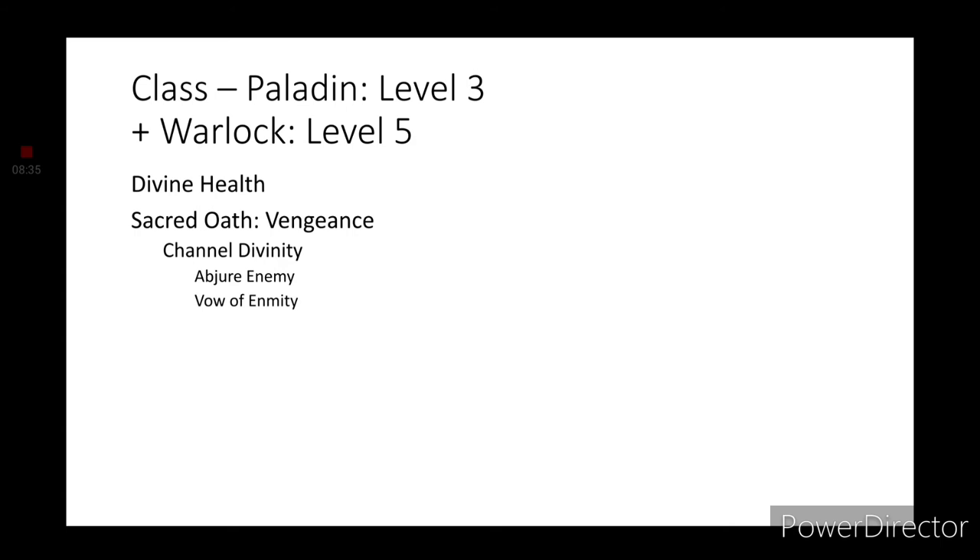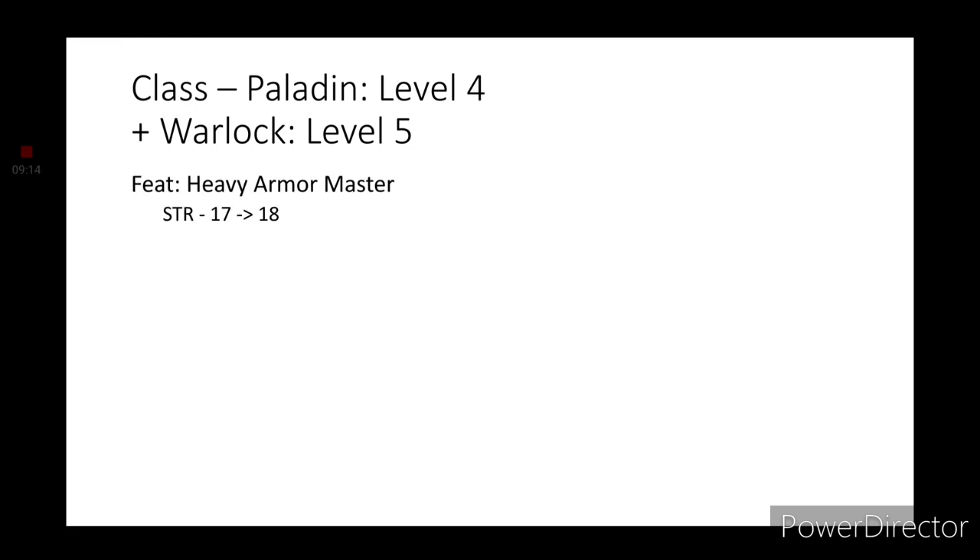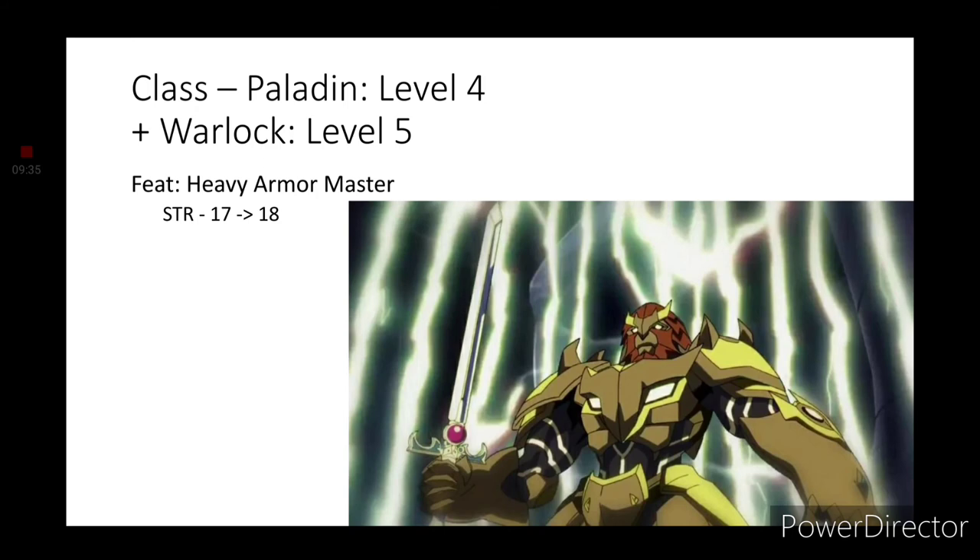Moving along to Paladin level 3, we get Divine Health and a Sacred Oath. A demon mummy just killed your father and you want vengeance, so the Oath of Vengeance is going to be your Oath. You can also go with Oath of the Crown because he's a lion and a prince, but we're using Oath of Vengeance for this build. Channel Divinity gives you Abjure Enemy and Vow of Enmity. Level 4 Paladin gets a Feat — we're going with Heavy Armor Master, which increases Strength by 1 and reduces Slashing, Bludgeoning, and Piercing damage by 3 while wearing heavy armor. This is a reference to the show's Armor of Omens.